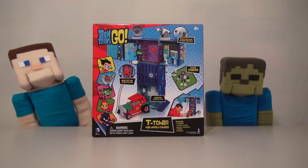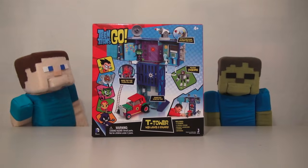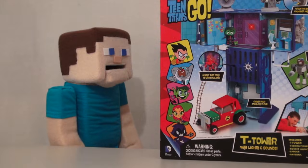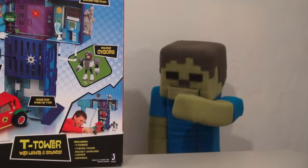Hey boys and girls, today we're going to look at the Teen Titans Go playset called the T-Tower. Boy, it makes me wish we had a Puppet Steve Tower. Puppet Steve Tower would be the coolest thing in the world because it's modeled after me — Puppet Steve. I'm the coolest.